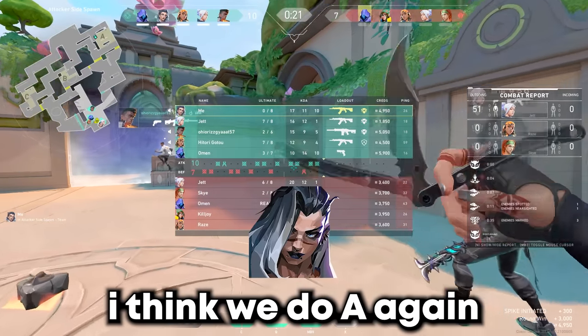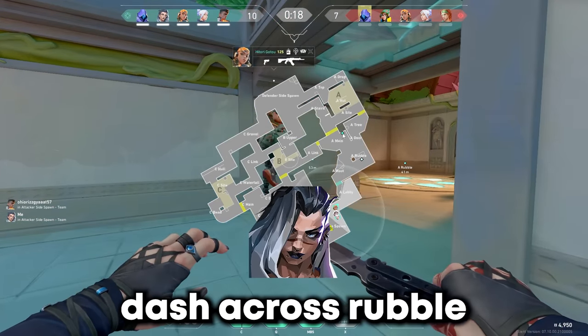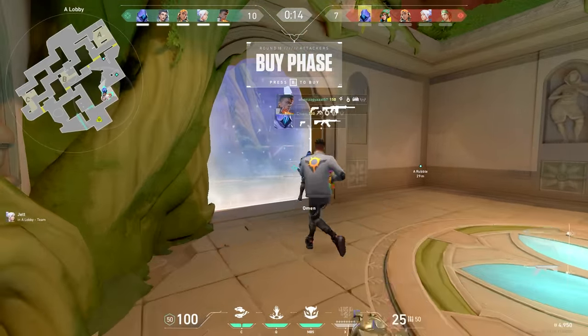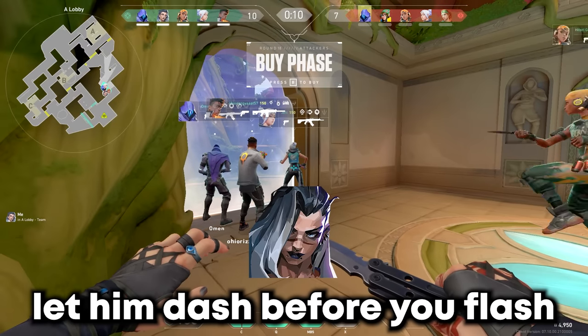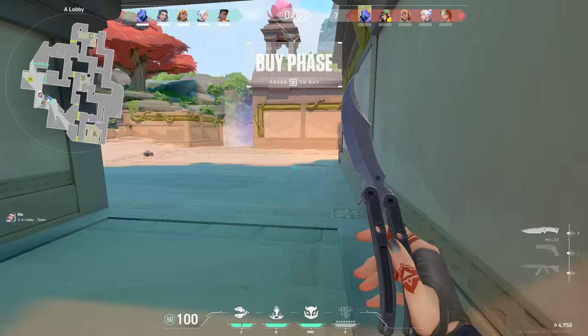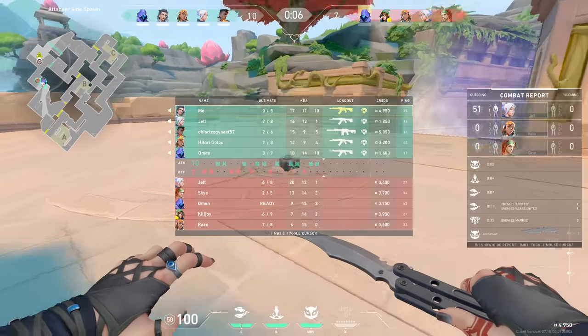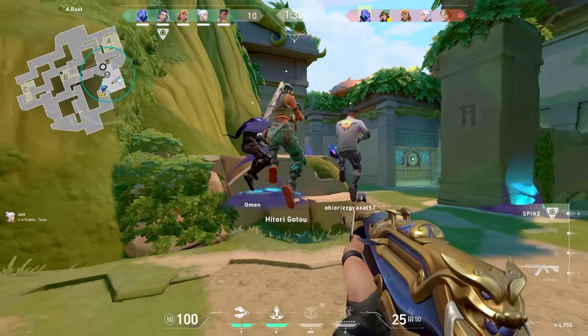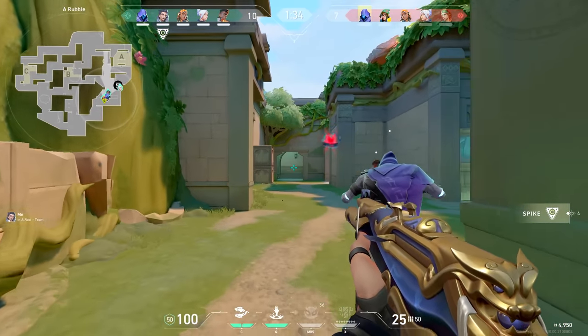I think we do A again — I can just dash across rubble, eye, and then we only flash. I think we shit on him. Let him dash before you flash so he doesn't get hit. I'll find you stealing site. We can just take it down.